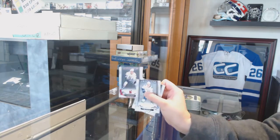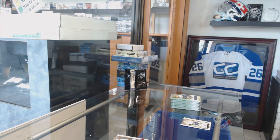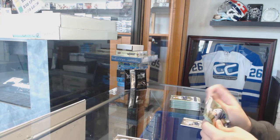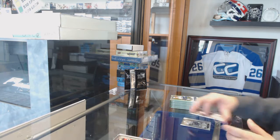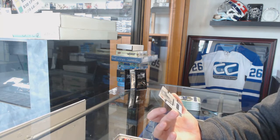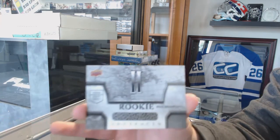We have got a ruby number 349 of Brian Croft. Number 2/299 ruby of Nico Heischer, and we've got a silver dual jersey rookie relic redemption number 2.